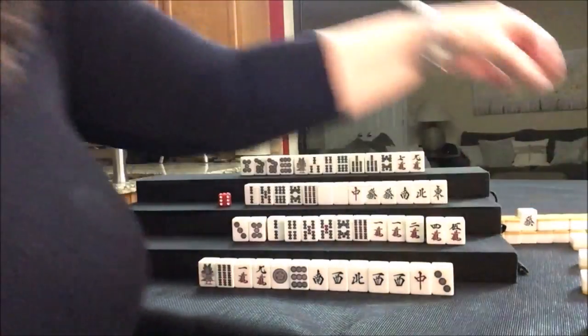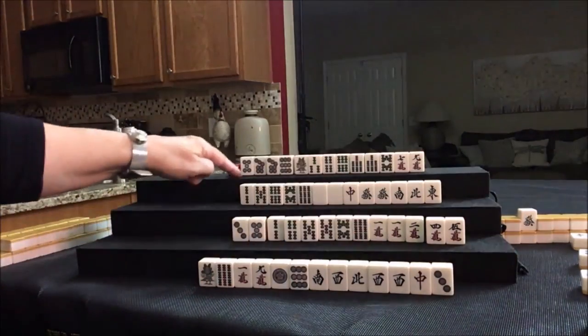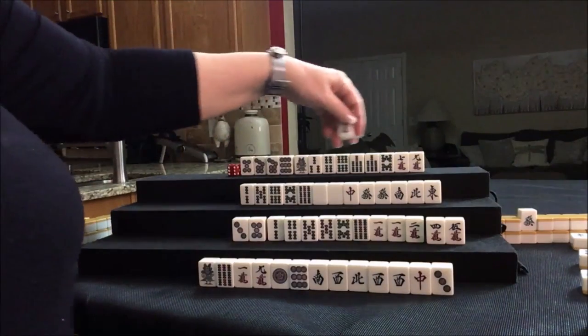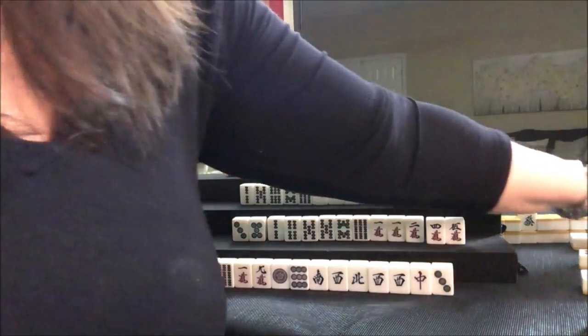6-crack is drawn. Let's see if we can get a Pon out of them. Not so good for this player — they need the white and the green. Let's draw — 4-crack. These are all tied into each other, no tiles are isolated. Let's throw the 4-crack.